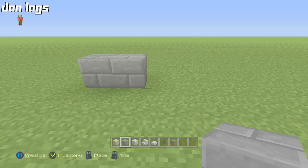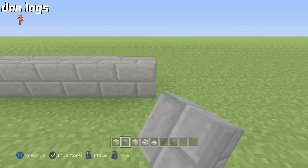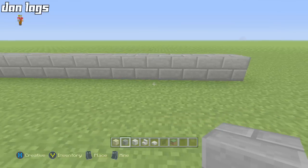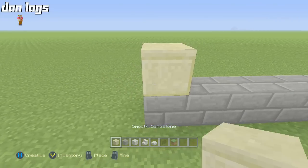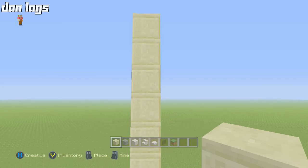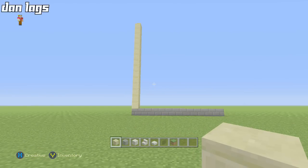I might start with one base of stone bricks, taking this down an odd number because I want the windows to be odd. Going two, three, four, five — probably want to make it pretty big — six, seven, eight, nine, ten, eleven, twelve, thirteen. Thirteen might be good. Then I'll take this up: two, three, four, five, six, seven, eight, nine, ten, eleven, twelve, thirteen, fourteen — let's make it two blocks taller — sixteen should be all right. This is going to be kind of like the front wall of the house.